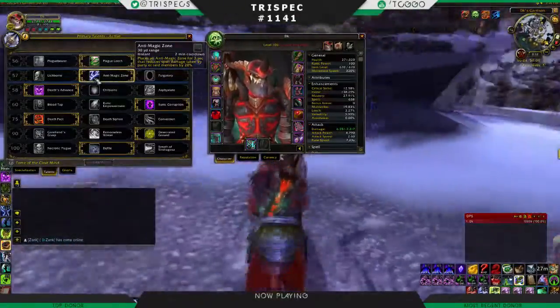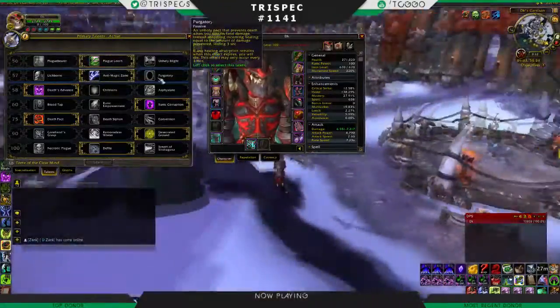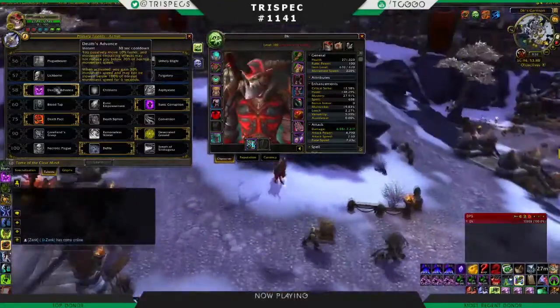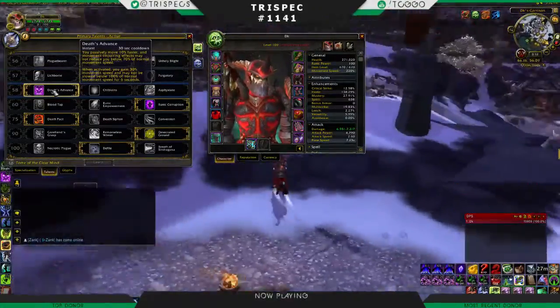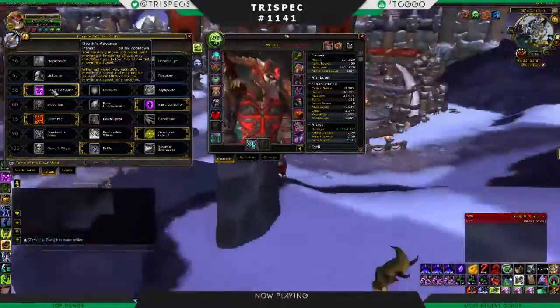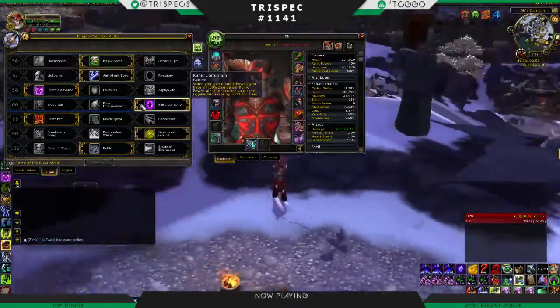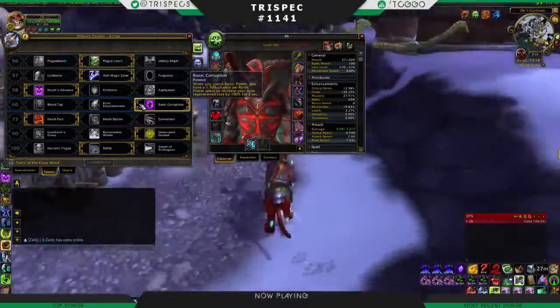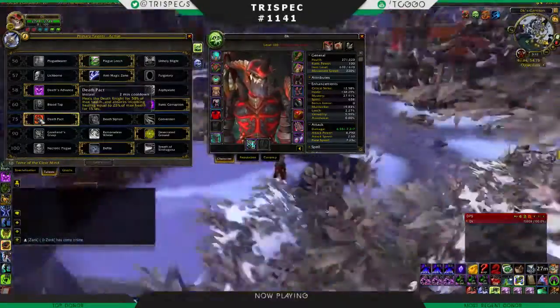I like AMZ, though it's not really that great. Lichborne could be okay in a clutch situation. Purgatory is okay as well. Death's Advance, especially on the fight for Blackhand, can be really nice because you have to move a lot more in that fight. Runic Corruption for Unholy is still simming the best, but if you're really hard-headed you don't have to use it — it's not that big of a deal. Death Pact is what I use because, for instance on the fight with Blackhand, if you're going up to the top shelf you need to heal yourself.